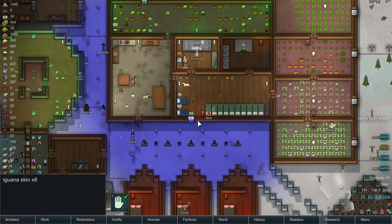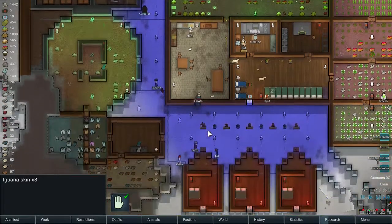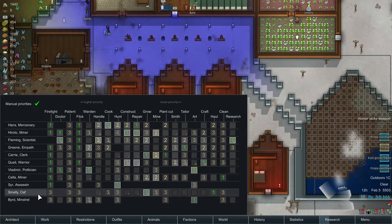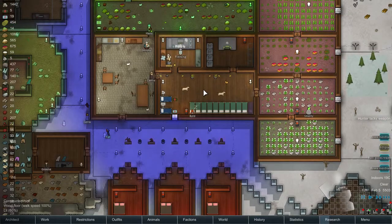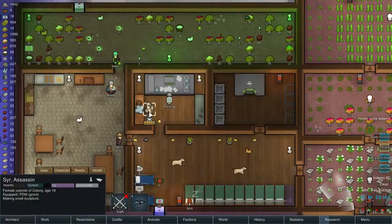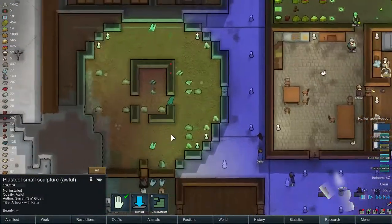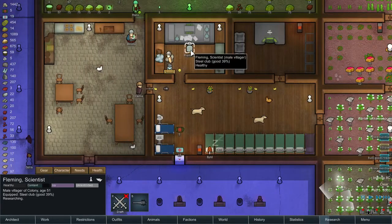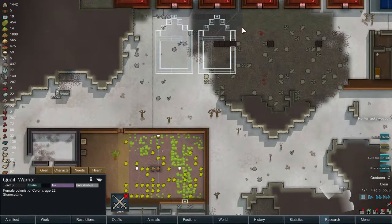Let me just check on the colonists. What are they doing right now? Bird is working at night — he needs to work at art. Seer is working on this; this needs to be on hold, by the way. Don't know why it's not on hold. Fleming is researching. Okay. Quail — stone cutting.